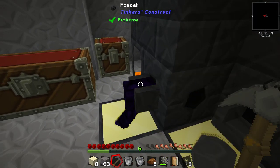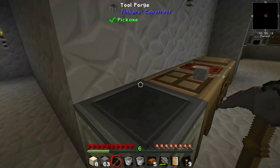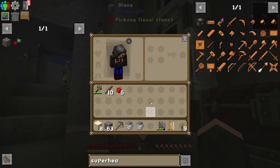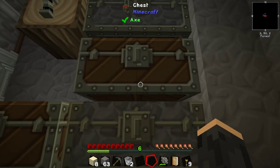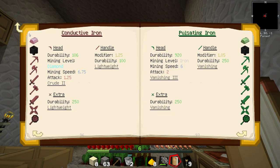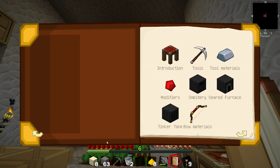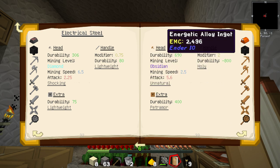Now we make one. Oh yeah, it's going to take a while. Oh, that poured all of it as necessary. We can also consider, maybe, getting some destabilized redstone going on in order to try and make the... because if you remember — let's have a look in here, it was in here — we found that destabilized redstone... oh, what's this? One. It was like one of the greatest things in the world. Energetic alloy. That's right.